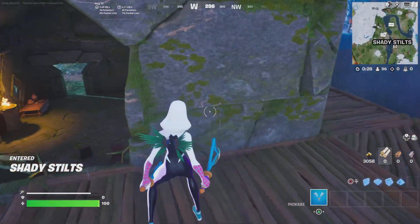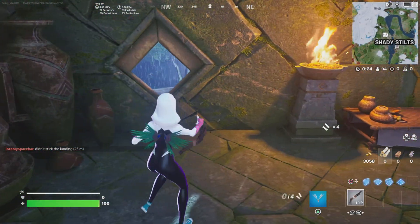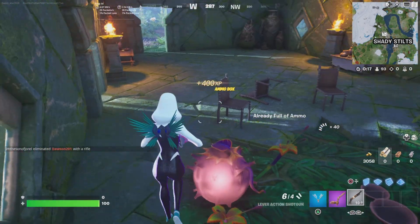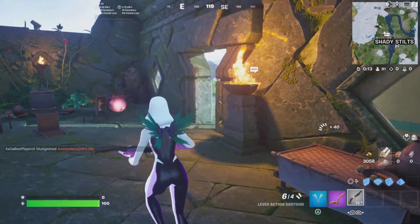I highly recommend just checking around inside here — there's usually some good loot. It's nice to see the kinetic boomerang has made a reappearance here, and it looks like we also have some other new weapons, which is pretty sweet. We've got the lever action shotgun, as well as others.